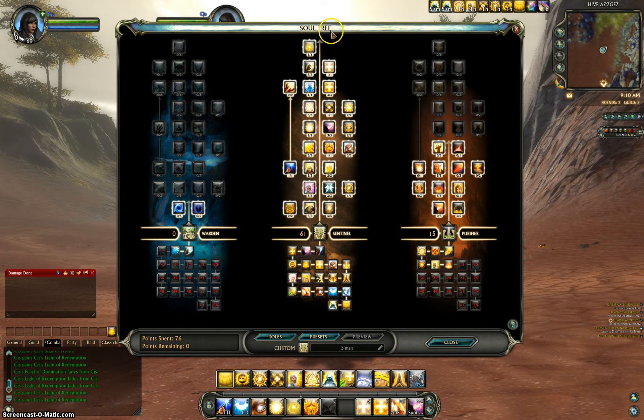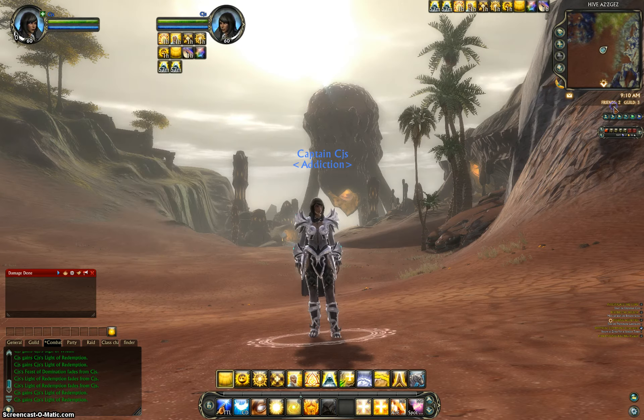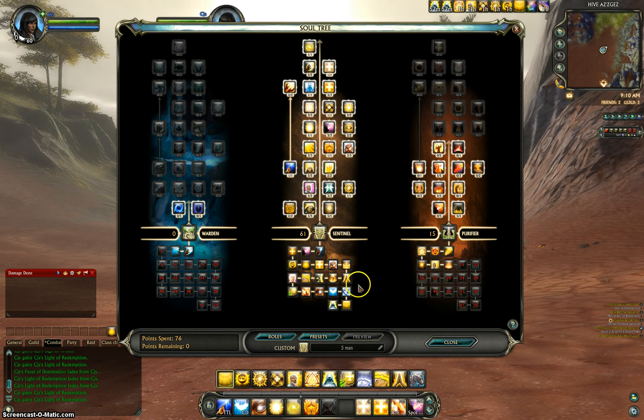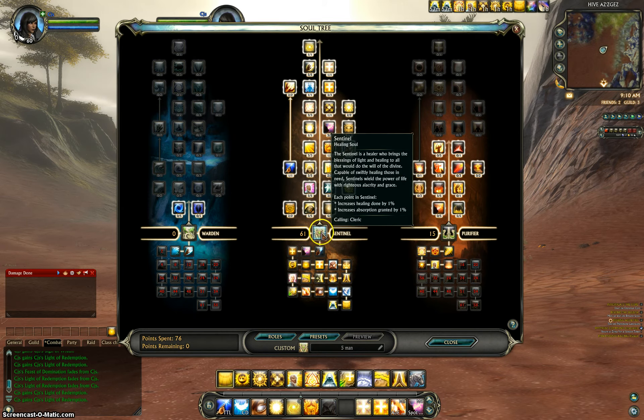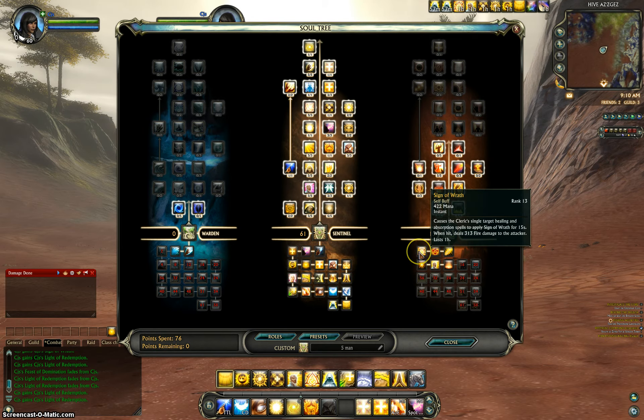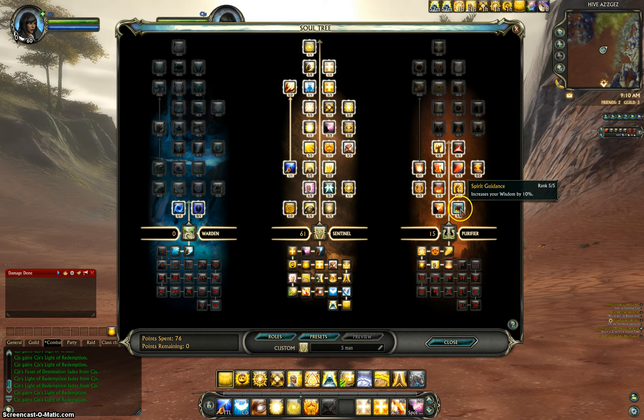So for the build, which is right here — the Soul Tree, you can find this by clicking Player, Soul Tree — we have a 61 Sentinel, a 0 in Warden for a HoT that you're not going to be using, and then 15 in Purifier. We're using Purifier for multiple things: a buff, another buff, an insta-heal, a shield, and it increases our heals by 15% from every point we put in.